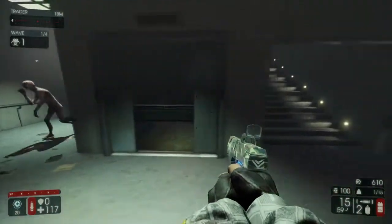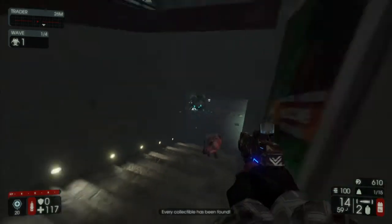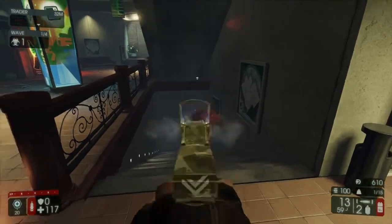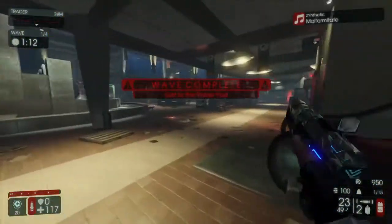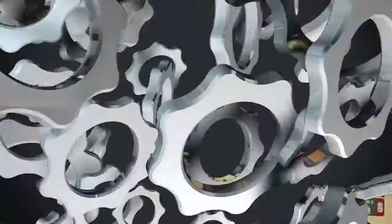Last but not least, in the back left corner right next to that plant — that's number eleven. The achievement has now been processed and you now have all the collectibles in the Shopping Spree. Have a great time on Killing Floor!